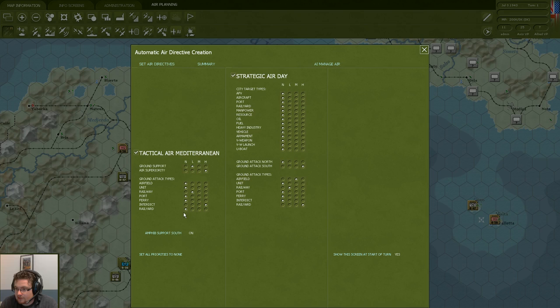We can fine-tune the priorities if we want. For example, railways are not as important on Sicily as in other regions, so I don't want the AI bothered with too many railway targets. We have the type of target or mission here and the priorities going from none to low to medium to high. I like the interdiction — it prevents the enemy from moving effectively. But on the first turn I also want to focus on enemy airfields, trying to take out as many planes as possible while they're still on the ground.